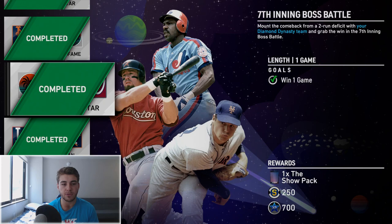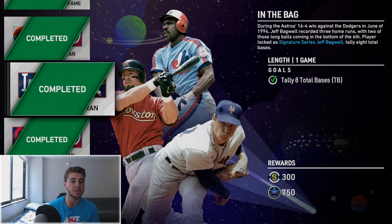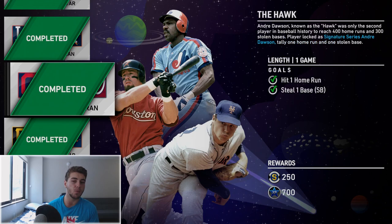For tallying eight total bases with Jeff Bagwell, I always recommend power swinging using the square button whenever you're doing a total bases challenge because you need extra base hits. Jeff Bagwell isn't batting first so you'll already limit your at-bats. You're playing in Minute Maid Park, so try to pull the ball and hit it over the wall over the train tracks — that wasn't too hard for me.